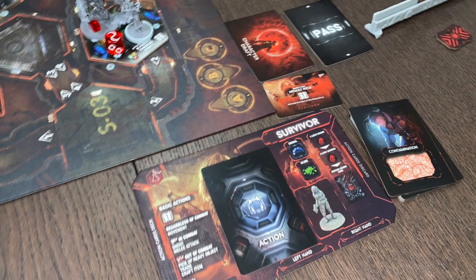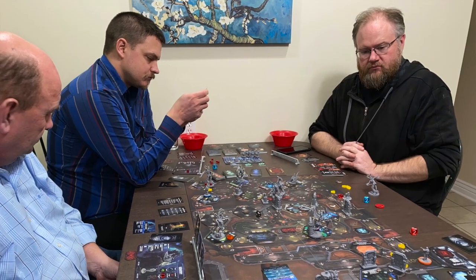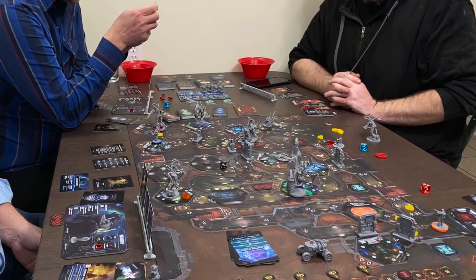Again, the same sense of paranoia and 'who can you trust' is present in this game that was present in the original. There was a point where Duffy found himself in a room with an alien and he's fighting this alien, and George says 'oh, I'm going to get rid of that alien' — but of course he does it by venting the room, which kills Duffy too in the process. So it's fun backstabbing and stuff like that. Who can you trust?